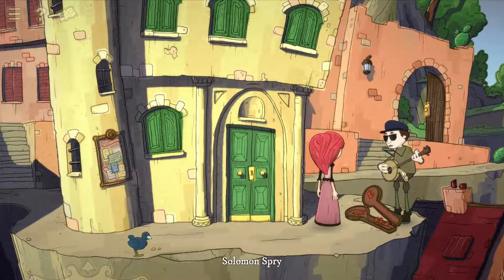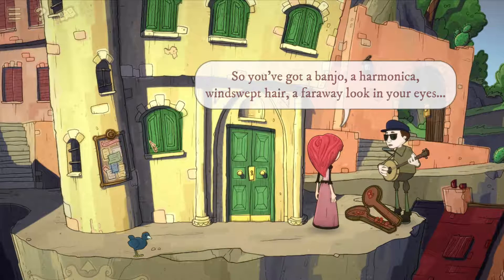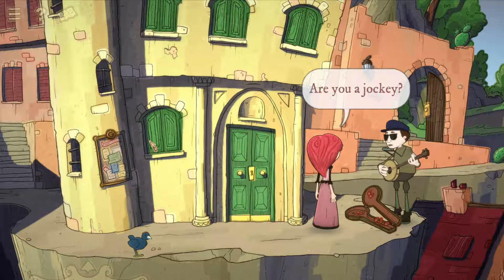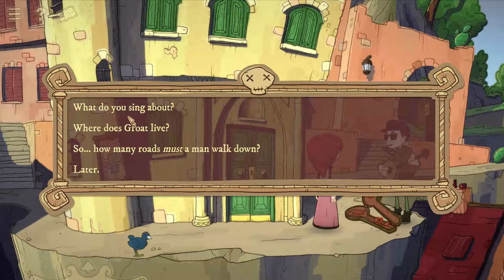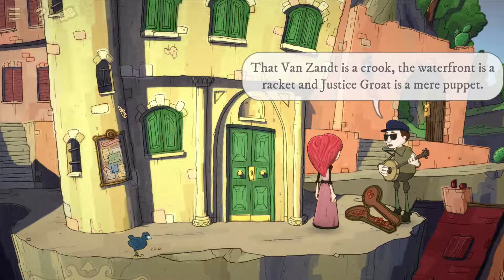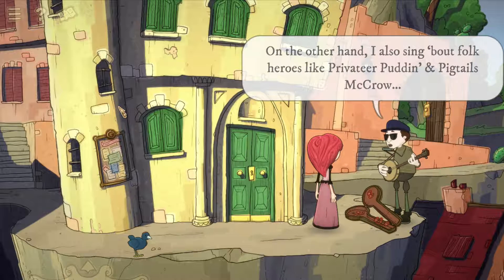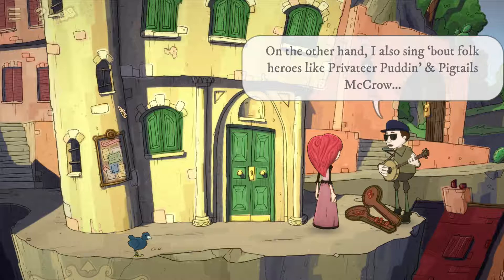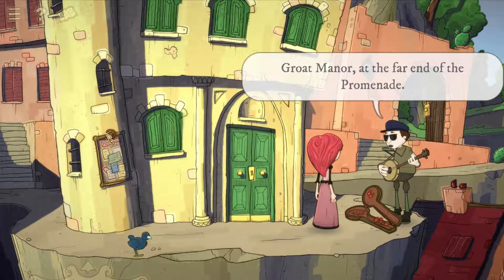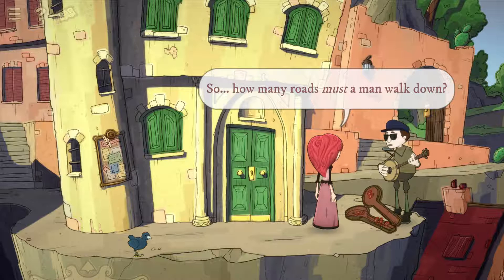We talk to Solomon Spry — he has a banjo, harmonica, windswept hair, a faraway look in his eyes. He's the folk singer Solomon Spry. He sings about Van Zandt being a crook, the waterfront being a racket, and Justice Groat being a mere puppet — 'just a supine fatso who rubber stamps all of Van Zandt's shady dealings.' He also sings about folk heroes like Privateer Pudding and Pigtails McCrow. Groat lives at Groat Manor at the far end of the promenade.